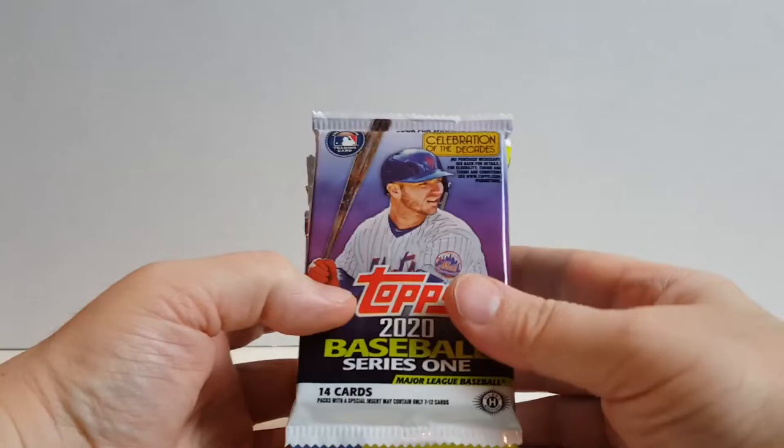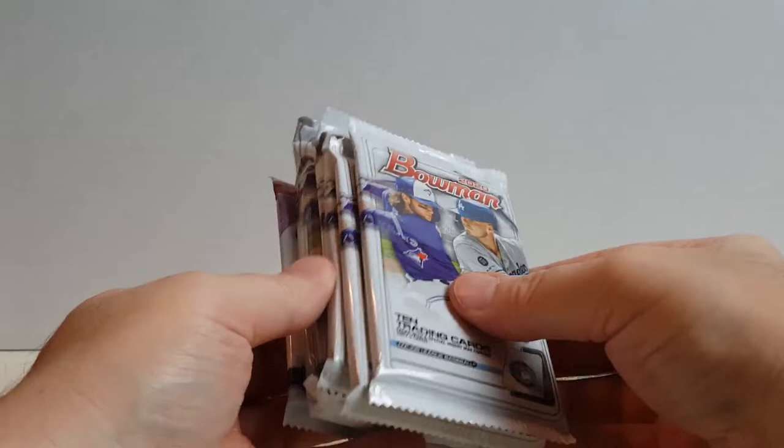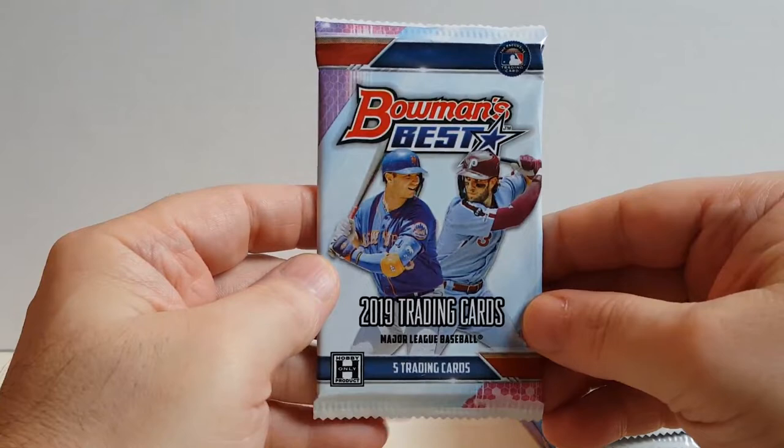We've got a Topps Series 1, Heritage from this year, a Gypsy Queen, four Bowman Hobby — one, two, three, four — and a Bowman Jumbo, obviously Hobby. The Gold Box Pack guaranteed for this month was the Bowman's Best, which is one of my favorites. So we did pretty good. Can't complain about this one.